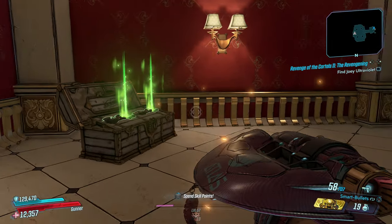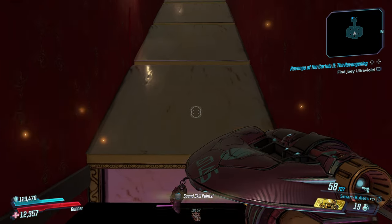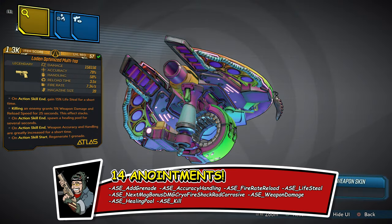Now let's talk about the cartel boss. We're going to go fight the cartel boss in this limited time cartel event. But first, let's take a look at the hidden gem of this weapon. We have 14 anointments on this weapon. I did put elements on this weapon — every single element on the next bonus magazine. On action skill, you will do cryo, fire, shock, radiation, and corrosive damage all at the same time. I also put that healing pool and the kill stack reload damage. Check that out — 14 anointments.